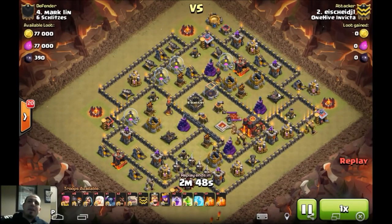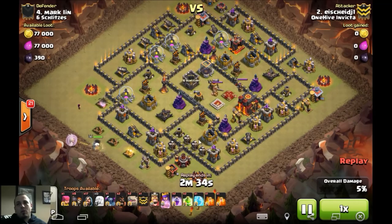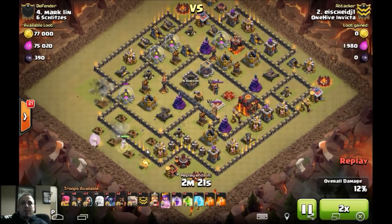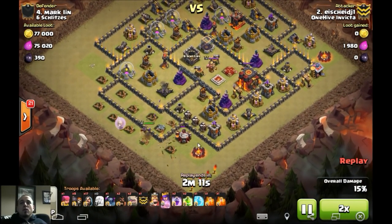Ice hit number four here, kind of beating up on this newer Town Hall 10. Ice really does a good job with this Queen Walk here - just kind of see how this pans out. Queen goes down, Wizard goes down, helps make sure she funnels her way down towards the six o'clock area. I'm going to times two this a little bit - this takes forever. I've got to let these Queen charges and walks take so long, but everything is just going fine and dandy.